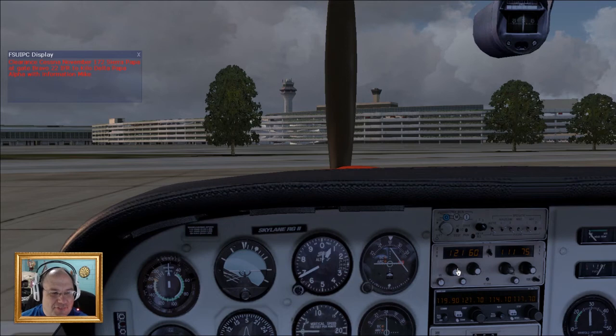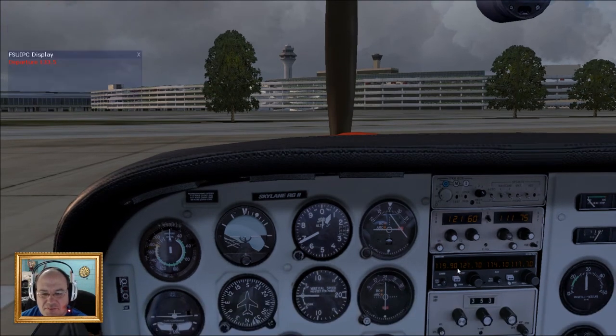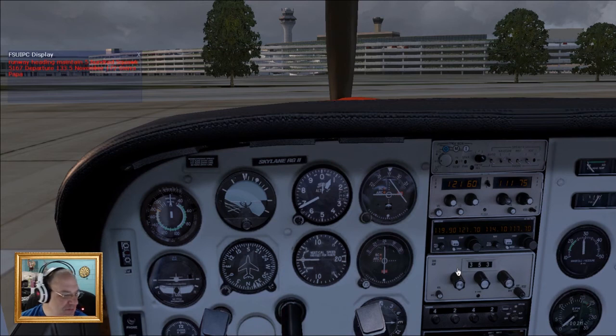Clearance — Cessna November 172 Sierra Papa, at gate robo 22, IFR to Hilo Delta Papa Alpha with information Mike. Clearance: runway heading, maintain 5,000, squawk 5167, departure 133.5. Contact ground on 121.67. I think it's funny with Vox ATC when it says 'readback correct.'